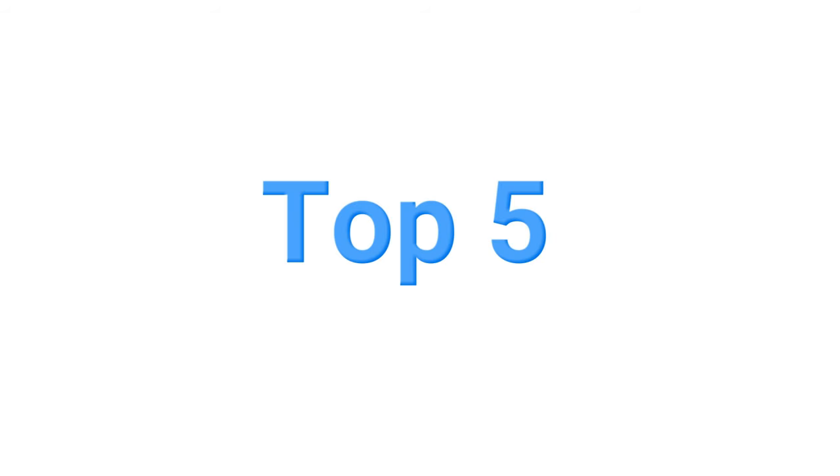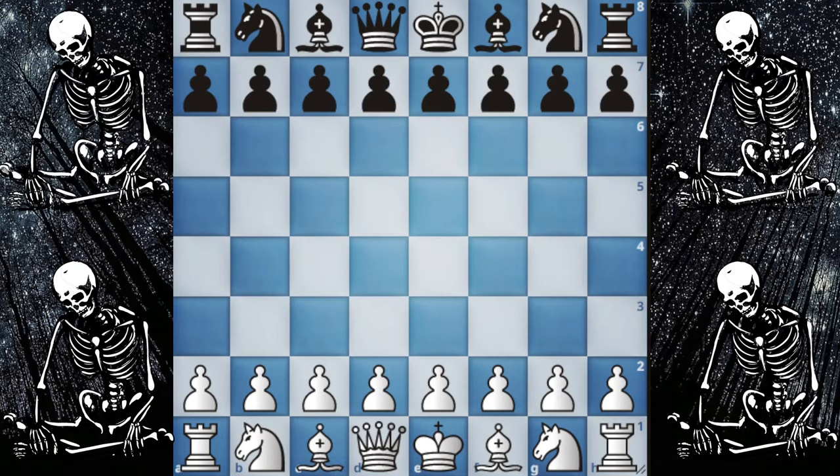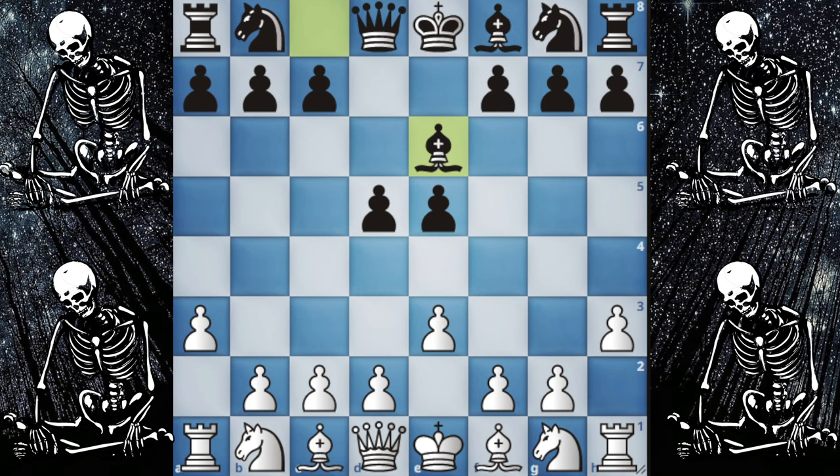Now we are at the halfway mark with number 5. So if you are still with me, subscribe to show support. Number 5 opening is known as the Creepy Crawly Formation. This creepy opening starts with Anderson Opening a3, and now black plays e5, you will play h3, and black will play d5. This opening is tricky for both sides but black claims the lead in development.